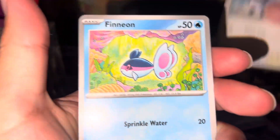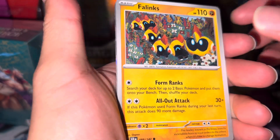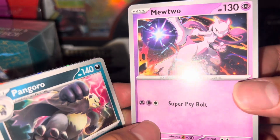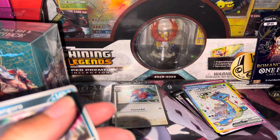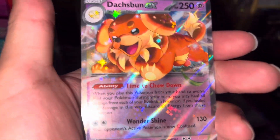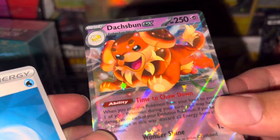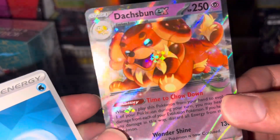All right, our last one — Finneon, Finneon, Hoppip. Alright come on, don't prove me wrong when I say this is the best investment. Give us something — Mewtwo again, a great card. Pangoro, Eldegoss, Eldegoss — another great card — Celebi, legendary Pokemon, Ponita. I don't even care, it's a hit, I'm taking it. Ooh, I like the different art though.